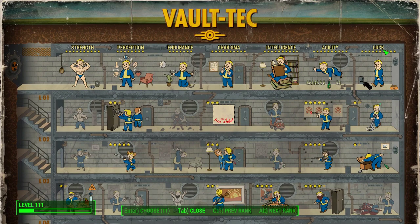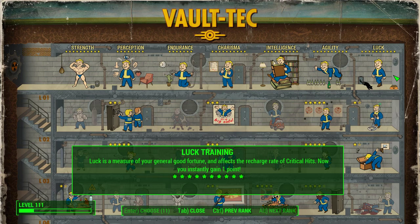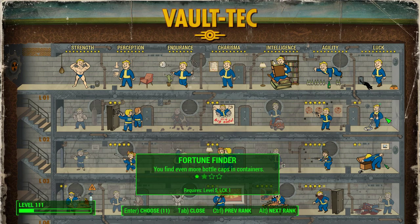Now, Luck is the most VATS-heavy stat line, and as I don't use VATS, there's really not so many useful perks, other than just the overall having it capped. But if I had to choose one, it would probably be Fortune Finder.